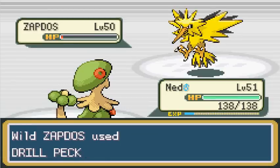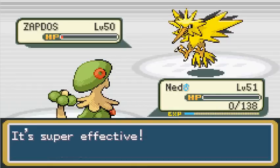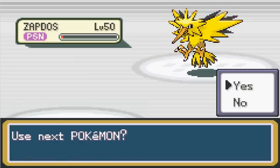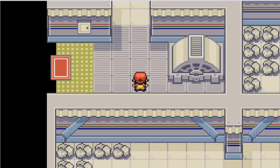I didn't kill him! Drill Peck — that's gonna kill Ned. Ned, paralyze it with your effects board! Not poison! Oh no! I'm pausing the video and restarting the game.